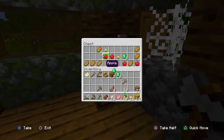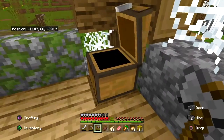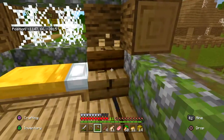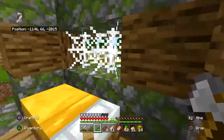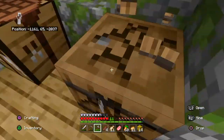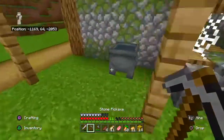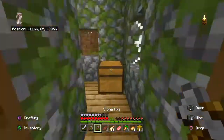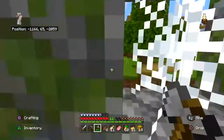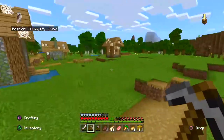Oh, there's a chest! We got some food and a couple emeralds — that's really good! They have a nicer bed, but I think we'll keep our white bed. Let's just take things they don't need. It's a barrel — take that as well for more storage in our house. Oh, a cauldron! Oh, another chest — leather helmet and a piece of bread. We can maybe use this for our house as well.